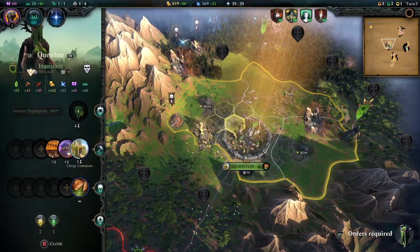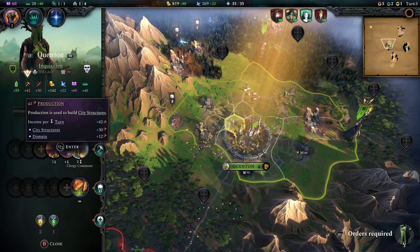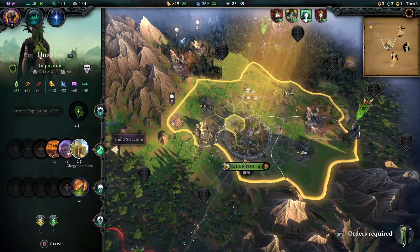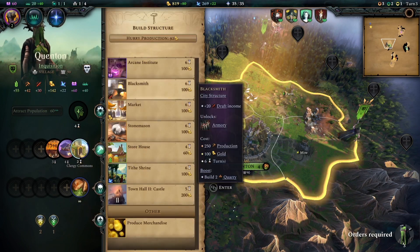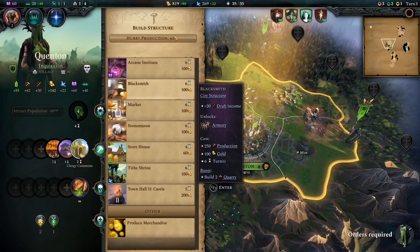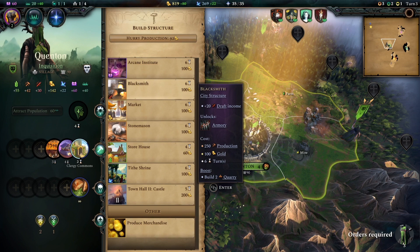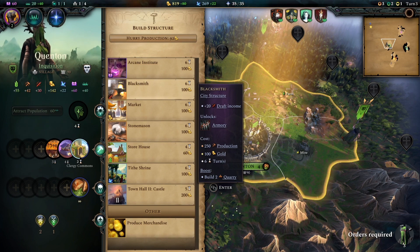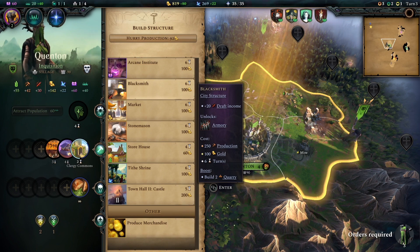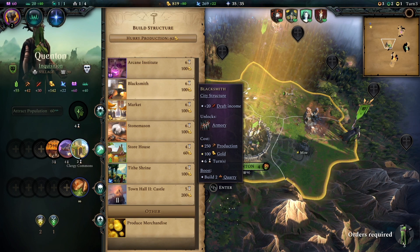Next up we have production. Production is used for building and determines how long it takes to construct whichever building you're trying to build. The more production you have, the quicker you can build. For instance, if a building costs 250 production and takes six turns to build that blacksmith, increasing your production will make it much quicker. Making sure you put production high on your priority list is a great idea.